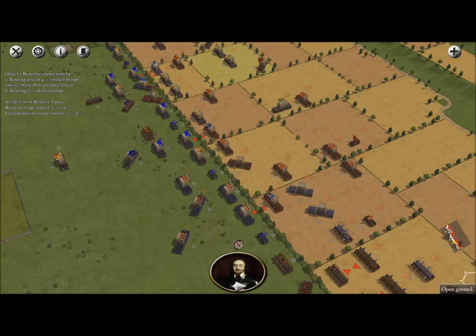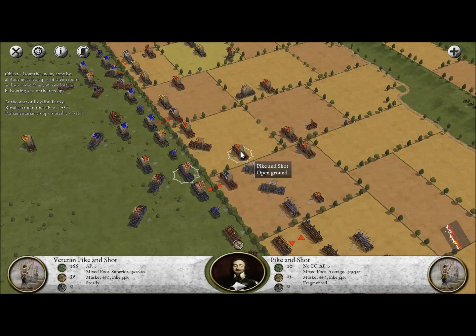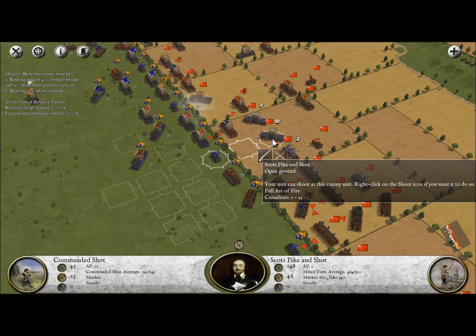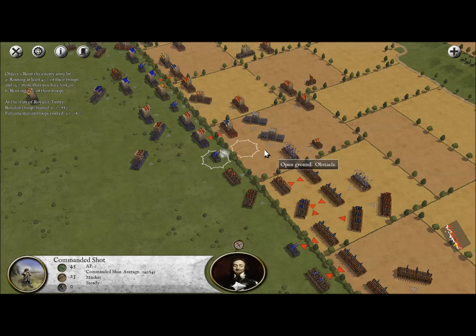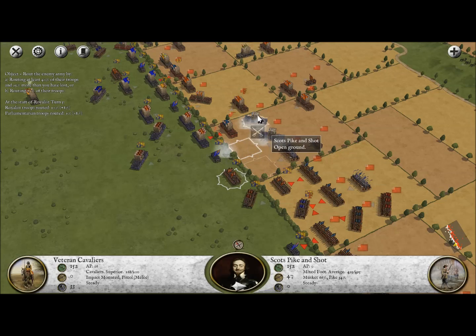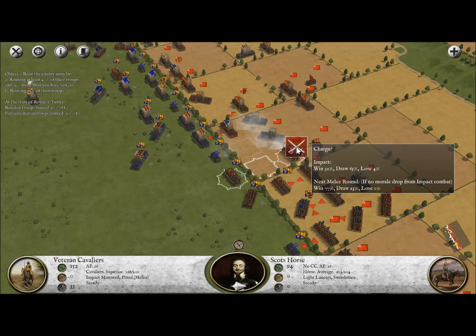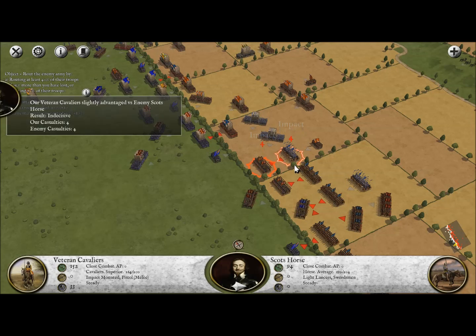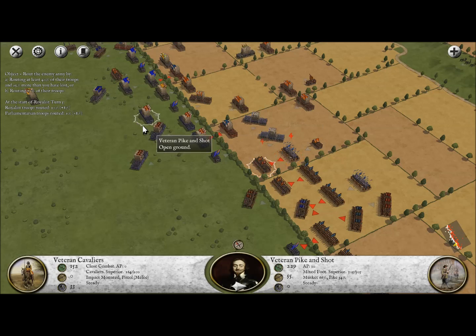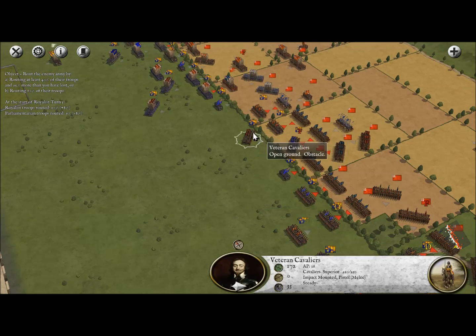It is our turn now. First thing I'm thinking is I need to break that enemy unit — I'm going to fire on them. This unit is still in combat so we have to deal with that. Let's open fire on that unit. Actually, if I charge I have a 32% chance to win — I'm absolutely going to charge.